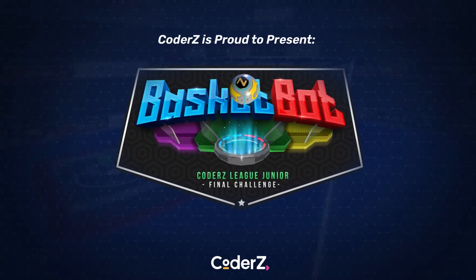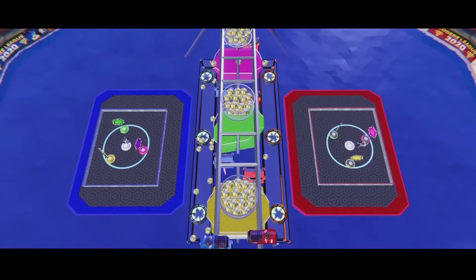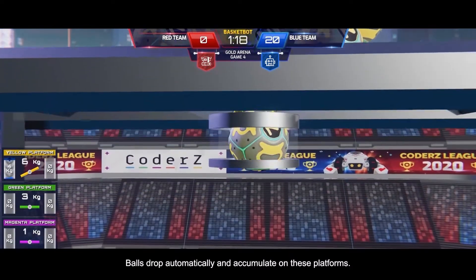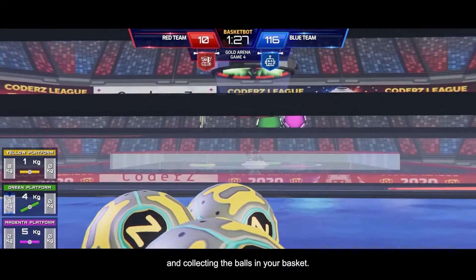Coder Z proudly presents BasketBot. The game is played on two opposing fields around three central platforms. Balls drop automatically and accumulate on these platforms. Score points by tilting the platforms to your side and collecting the balls in your basket.